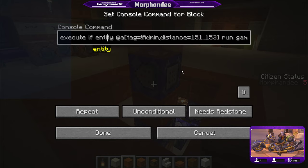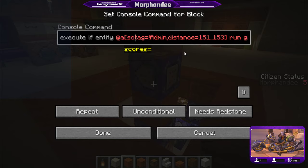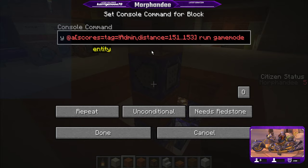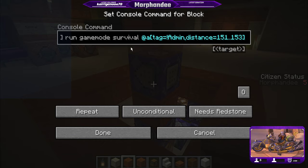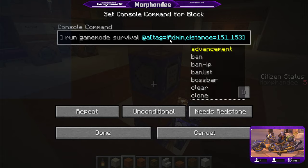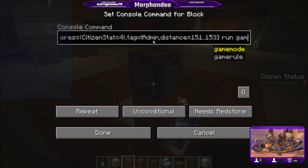Sorry — this is 4 or less, and this command is just wrong, right? We just didn't want admins to be changed. So adding scores, citizen stat equals 4 — the game mode will be changed if their citizen stat is four or less and if they're not an admin.